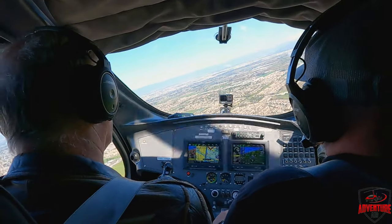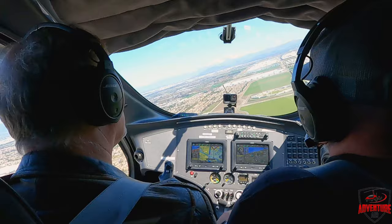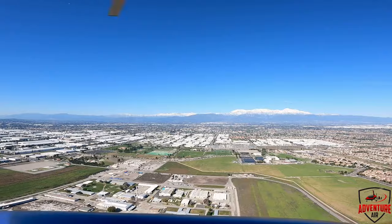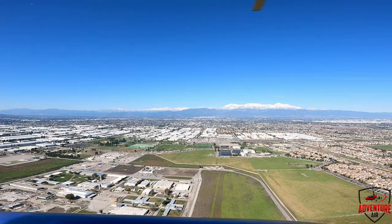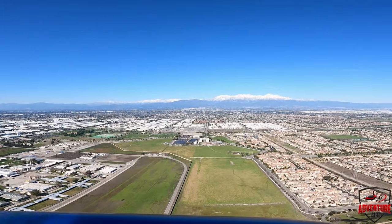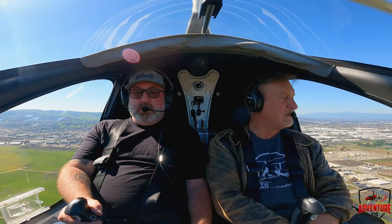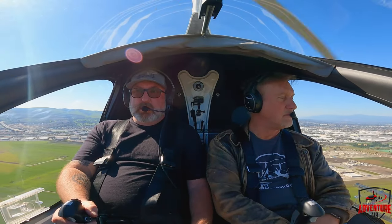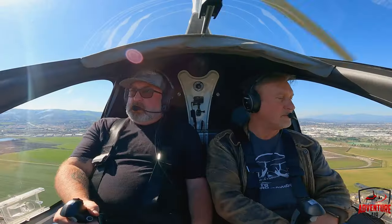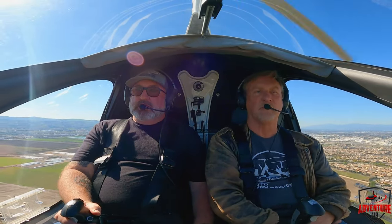Let's go down to 1,400. North 41 Whiskey, turn base, runway 36R, cleared to land, full stop only. Taxi back for now. You're following a C9 on a very short final. Caution rotor wash. Runway 364 — you'll be following a Cherokee on a 3-mile right base. Follow the Cherokee on a right base.